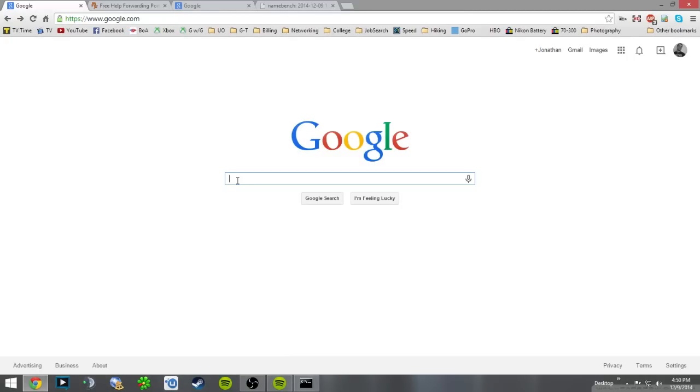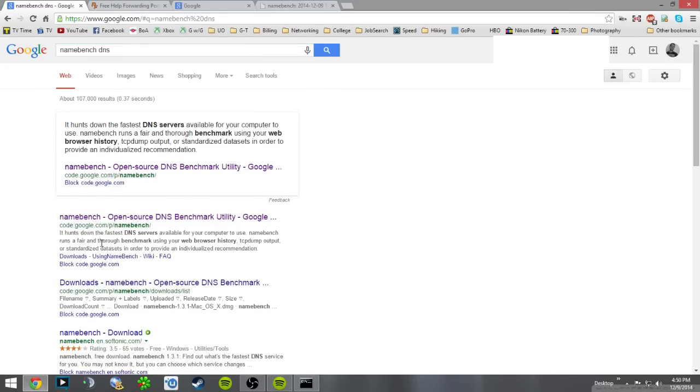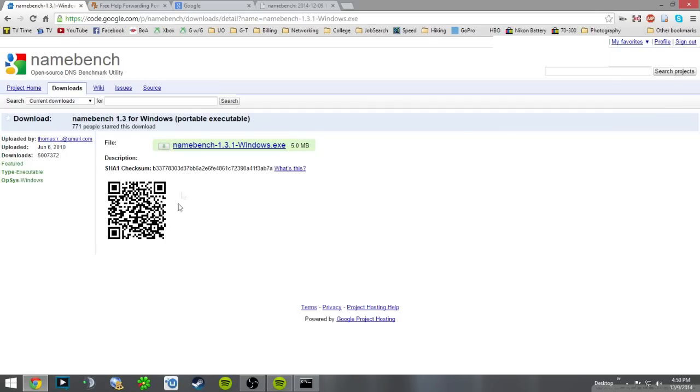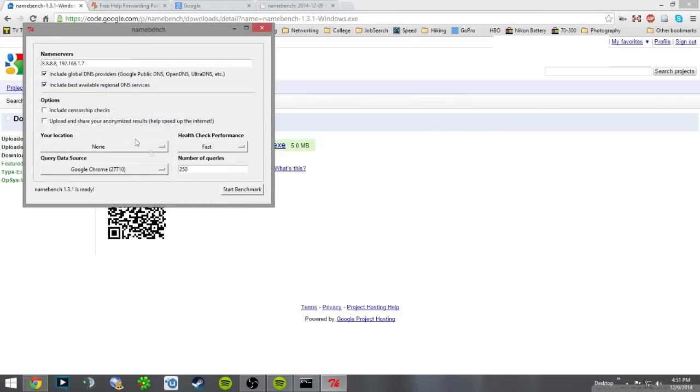Go ahead and search for 'namebench DNS.' The first link should be code.google.com — I'll have this link in the description on YouTube. I'm doing this strictly for Windows, so click the Windows download and download that one. Go ahead and run it and then extract it.